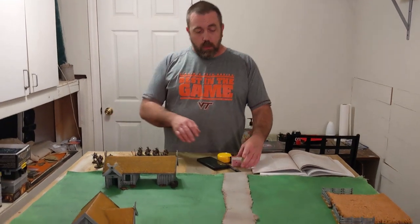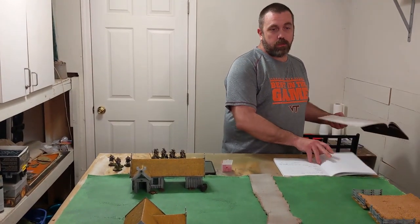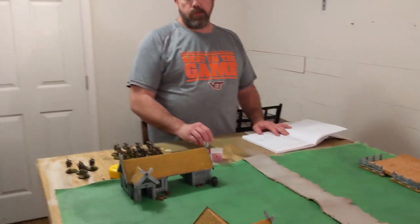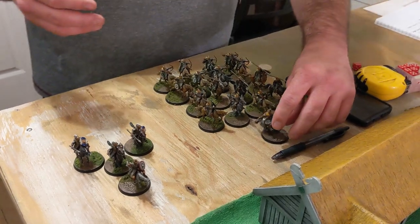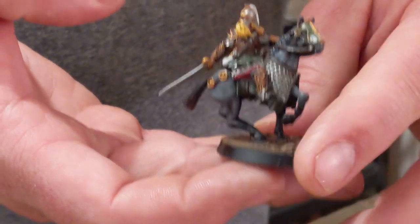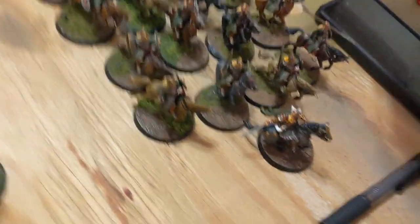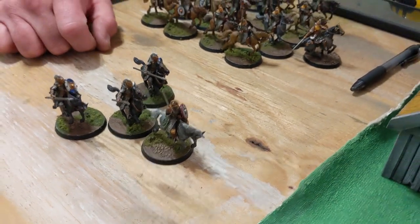We're doing a Maelstrom of Battle deployment - roll a d6 to determine where each warband enters the battlefield. Warbands may not enter from the same side, which will really influence how we play. So, who's fighting? I have Helm Hammerhand - in my opinion the third greatest king of Rohan. He's coming in with what looks to be 16 riders of Rohan, a captain with shield, heavy armor and bow, and three Rohan Royal Guard with throwing spears.